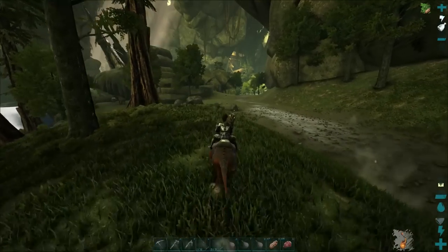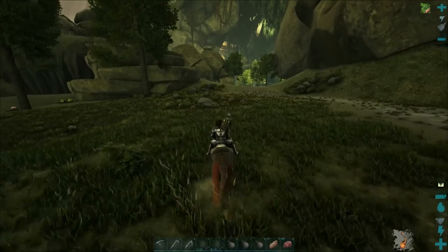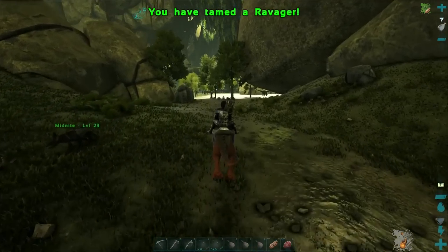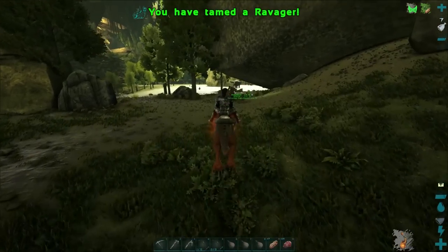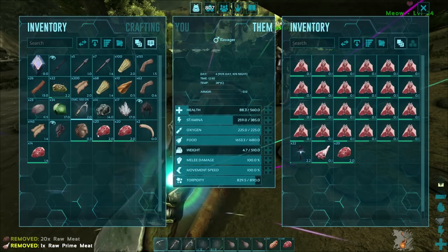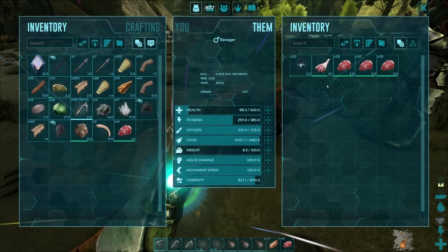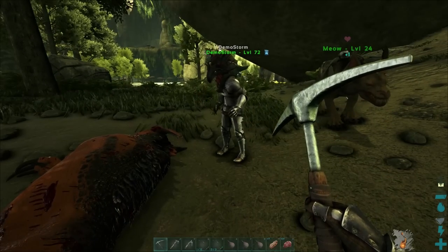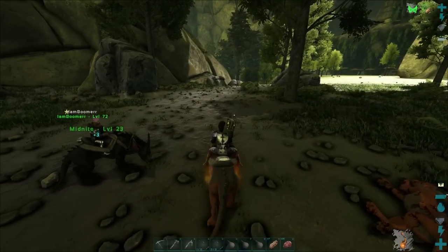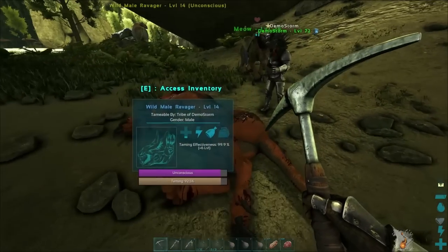You can only gnash if you're in a pack, or unless you're alpha. Can we gnash as normal ravagers? No — gnash doesn't work for us unless we're alpha. One mutton should tame that one — yep, one mutton will tame that one. I'm coming back with one prime. This is a nice looking area. One regular meat would tame him, actually.